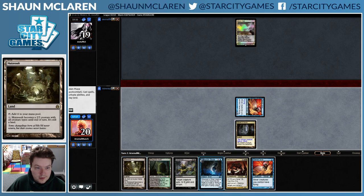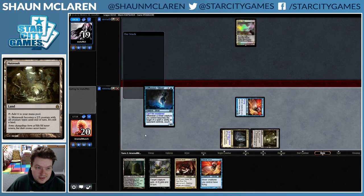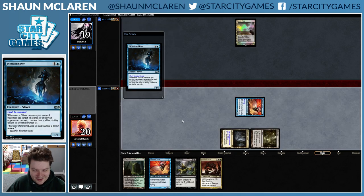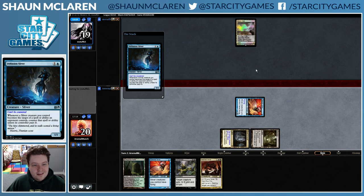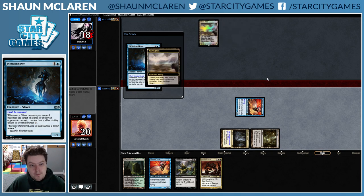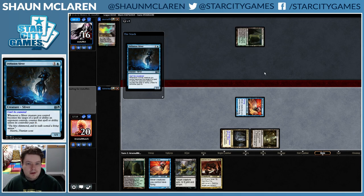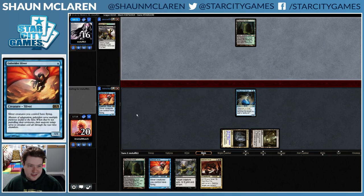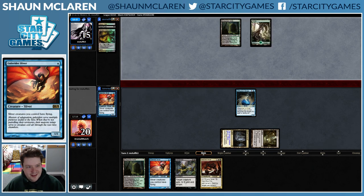We attack first. If they do have Fatal Push, they might be saving it — but now it's really awkward if they want to save it against Diffusion Sliver. Alright, so that was alright for us, especially since we just have another Galerider Sliver. This is the worst Sliver to have multiples of.